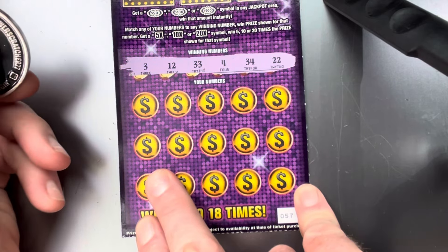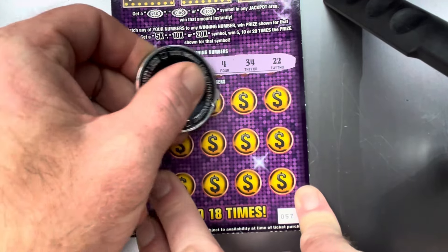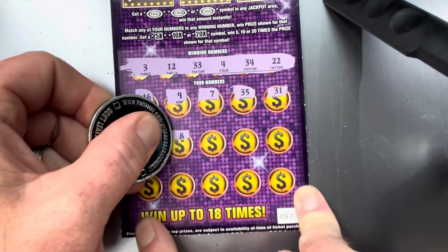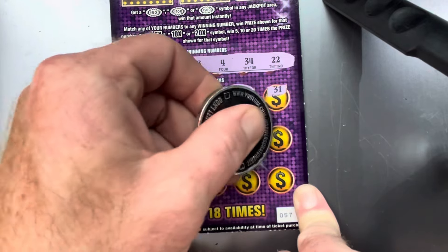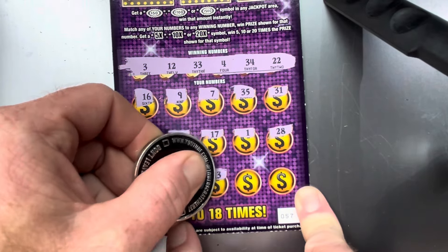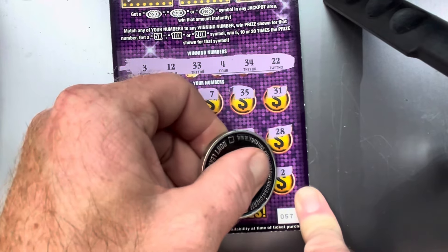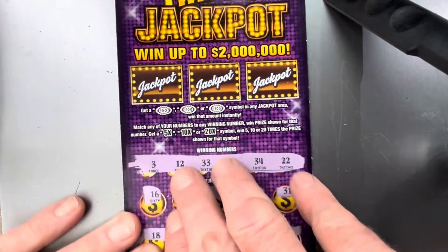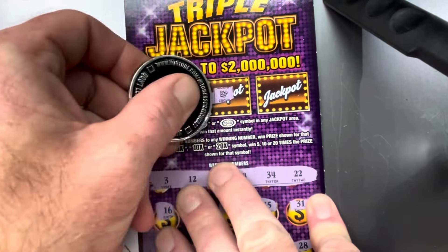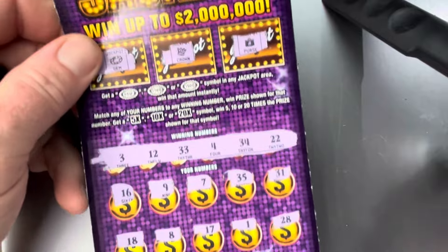Alright, ticket 57: 3, 12, 33, 4, 34, 22, 16, 9, 7, 35, 31, 18, 8, 17, 1, 28, 26, 6, 13 — one off — 32, got the 33, and a 2. Wow, all around it. Looking for one of these bursties. We got a gem, we got the crown, and a purse. Alright, nothing on ticket 57.